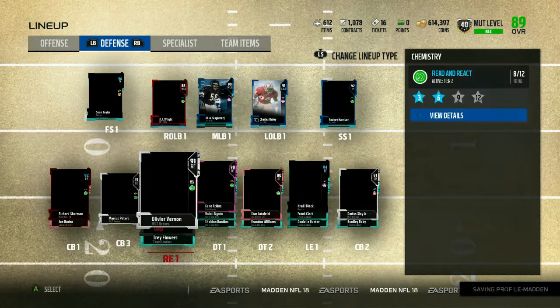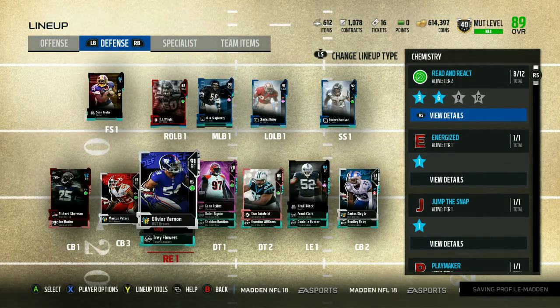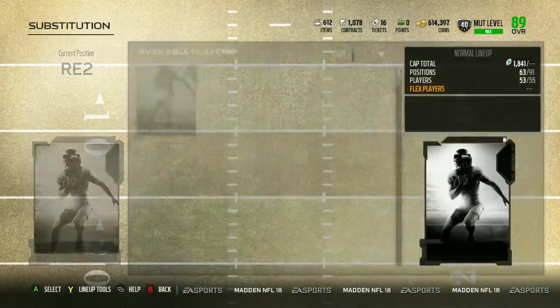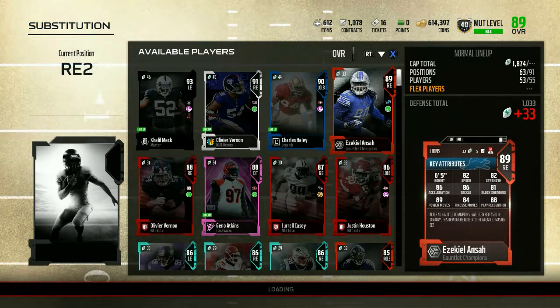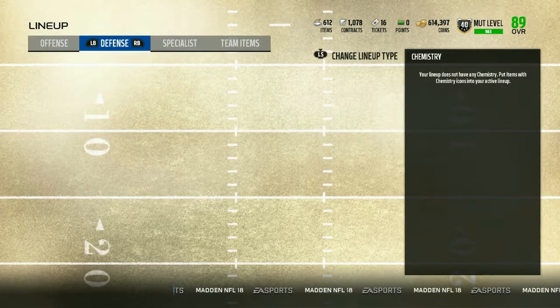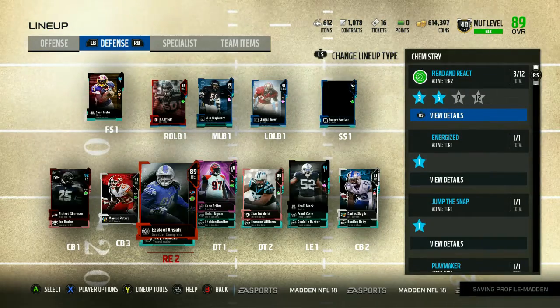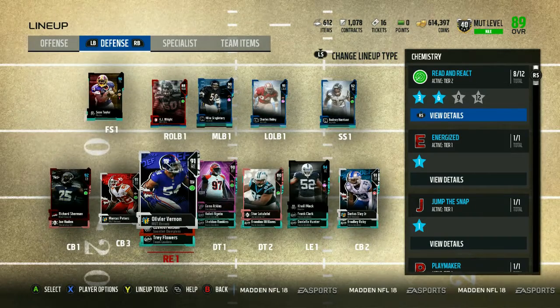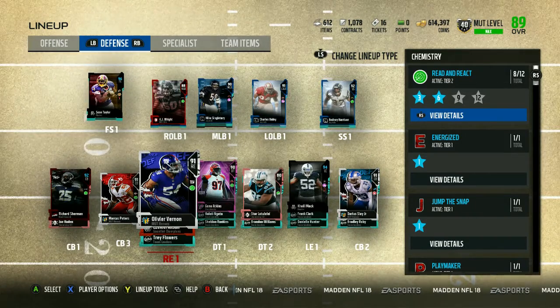Are we at 90? We're not — still not. As a backup, we're going to put Ansa, since obviously we can't sell him. Ansa's been a beast since I've been using him. I mainly just put him on QB Spies for the most part — I never really try to send him, but he does good for that.